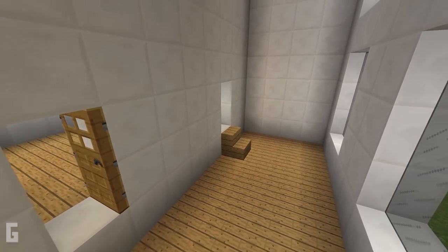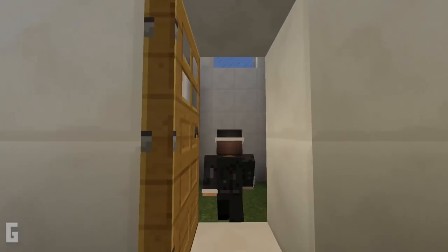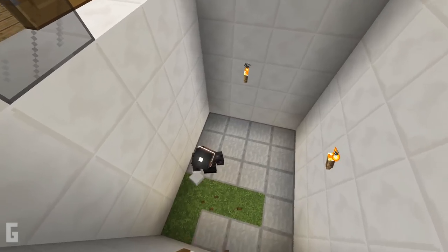Then we can add extra stairs to the base. Then let's head over into the garage. We can add temporary lighting in here as well. Then let's place stone slabs down, as this will make for a rugged floor.